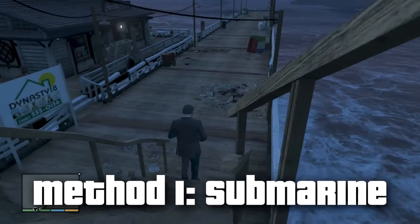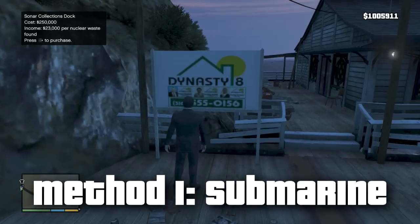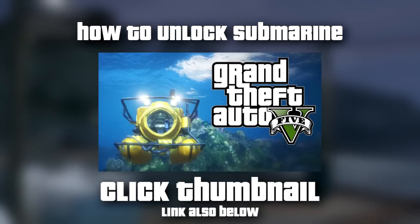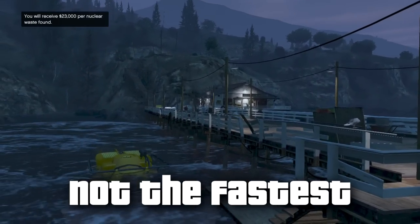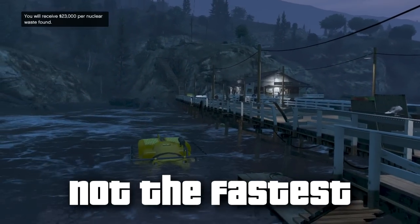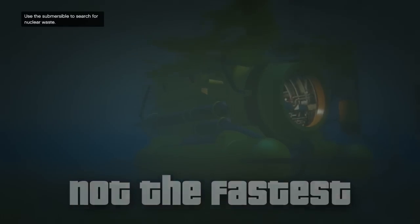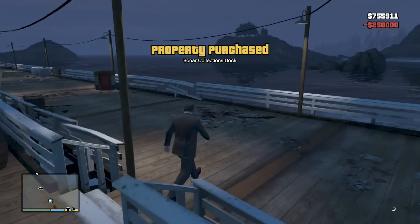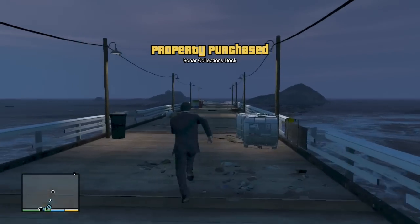Method number one is to use a submarine. I'm not going to go over how to get a submarine in this video because I made a video just yesterday detailing exactly how you can do that — click on the thumbnail on screen to check it out. Out of the three methods, this is the second fastest way. Just note you can't pick these packages up from inside the submarine — you cannot go underwater protected by the submarine to pick up these briefcases.